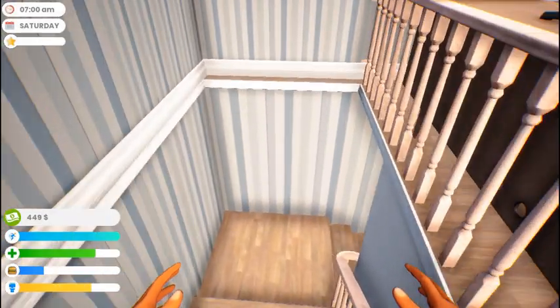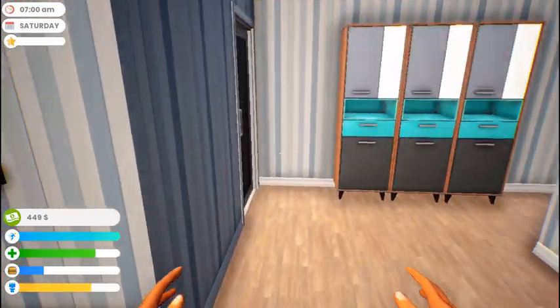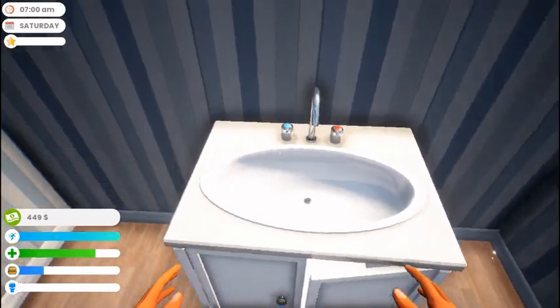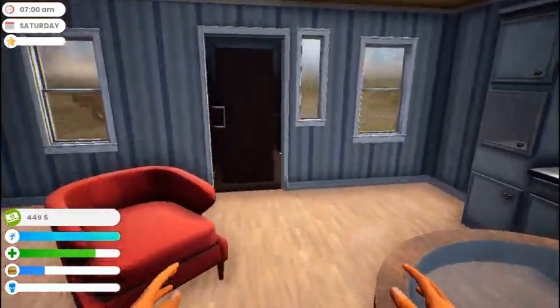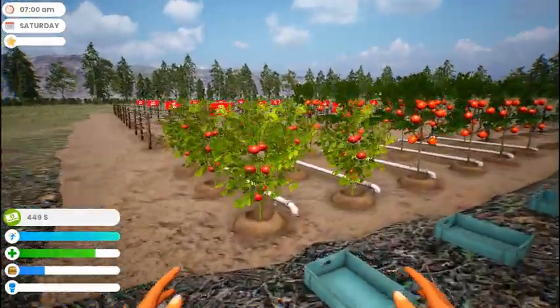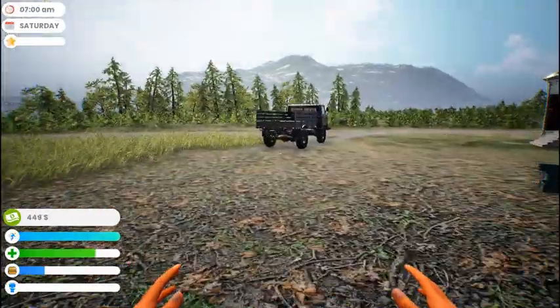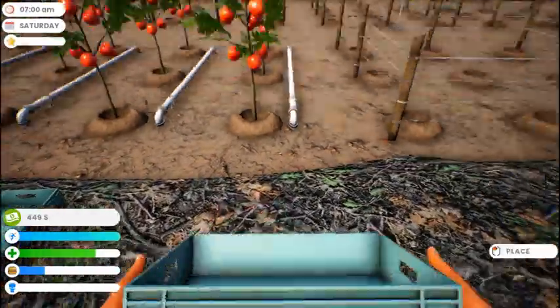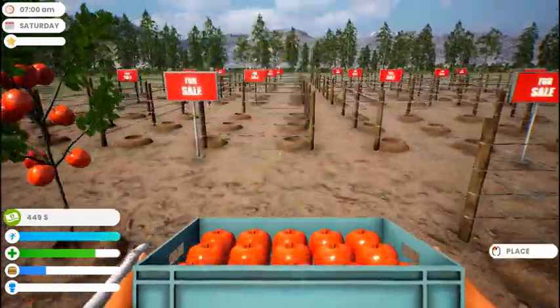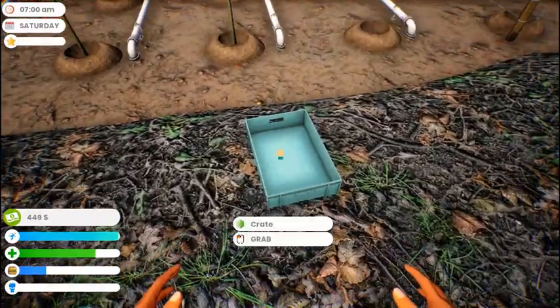Hello and welcome, we are back in Farmer Life Simulator. We are going to be doing a lot of grinding today. Let's take care of our bathroom needs first, but today will be a lot of just farming, buying, and expanding on the farm. Wash your hands - there we go. I'm going to do most of it in a time-lapse highlight reel type of thing, and hopefully by the end of the episode we will have enough money to buy the veggie shop.